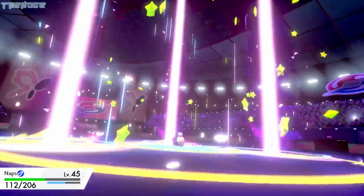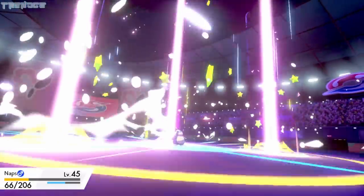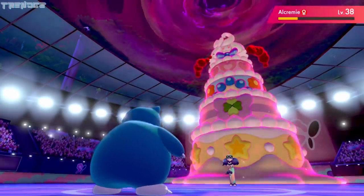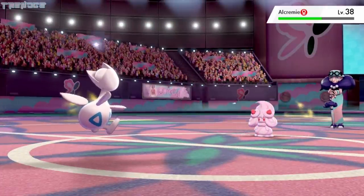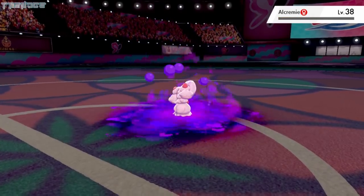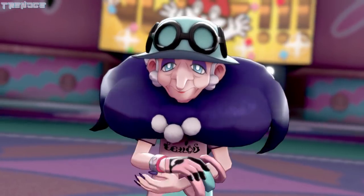Opal sends out her Alcremie, and we're able to take a G-Max Finale like a champ and use Strength. We survive a second attack, and Naps uses Round before being defeated on the next turn. We switch to Egg, who gets his HP stolen from Draining Kiss before falling. Alcremie proceeds to steal more HP than we're able to take away, but eventually after several turns, it gets taken down thanks to Moosels using Gunk Shot. With the Fairy Badge now in our possession, we head out to Route 7.